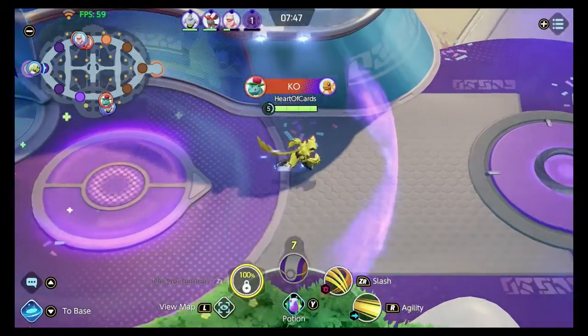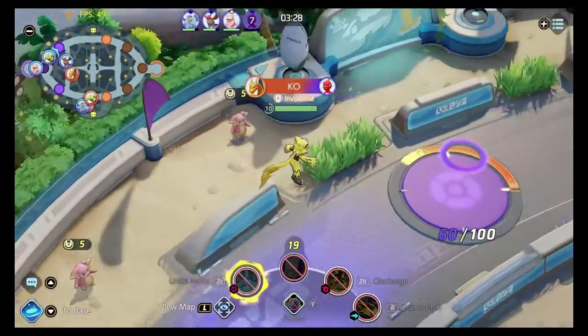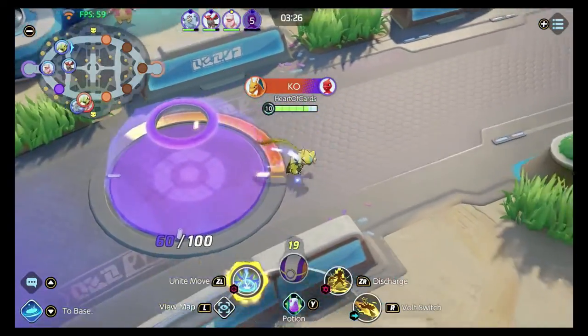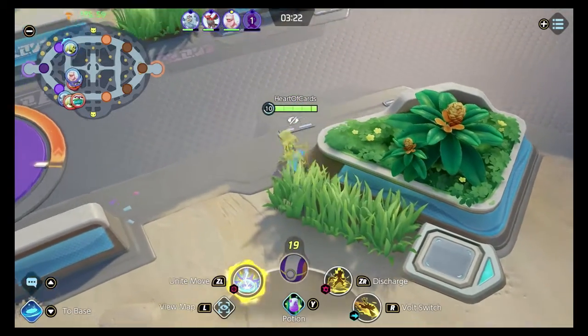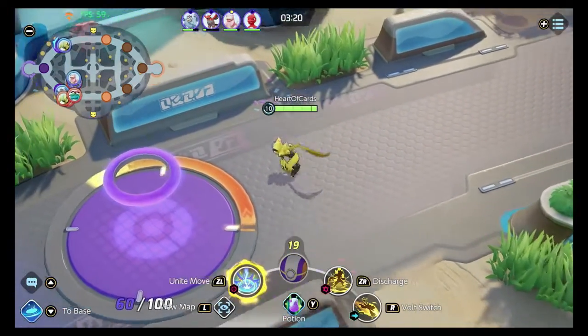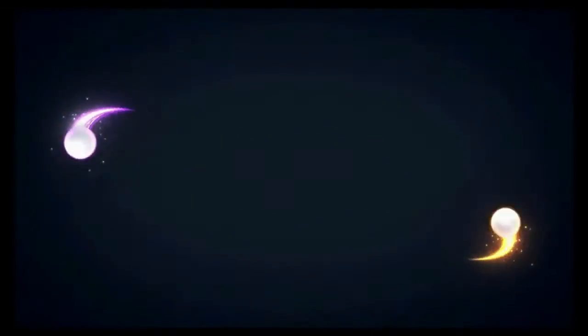Try and strategize before you go into a match. Like if you've gotta kill Aipoms, only kill Aipoms — cause remember, you gotta kill 175 Aipoms to unlock Aipom. Unlock a secret decapitated Aipom hat.